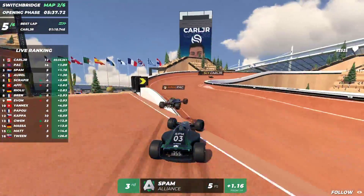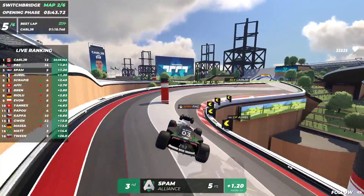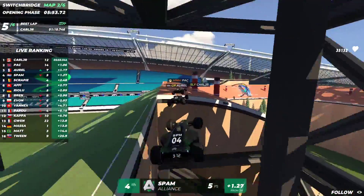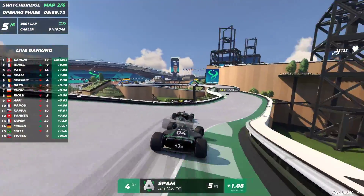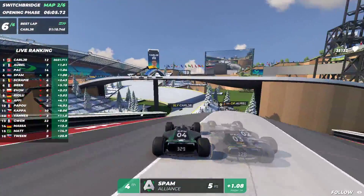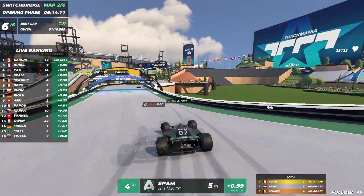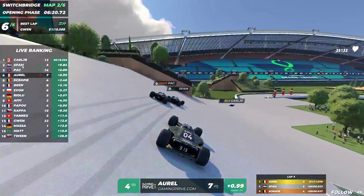Spam goes for the overtake on Pack in the dirt but takes a little bit of air time — not enough. Orel is coming closer and closer to spam; it's incredibly close on this end part of the map. Into the identity section — spam makes a decent jump, but Orel is going for the full risk and it's paying off. Pack actually slows down — Orel, Pack, and spam are so close together. Spam gets a nice drift on the ice, but not enough yet to overtake Orel or Pack. Into the jump — it looks like spam actually gets into second place, overtaking both Pack and Orel at the same time.